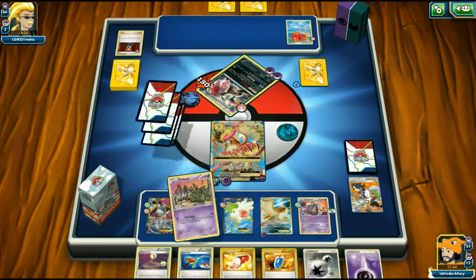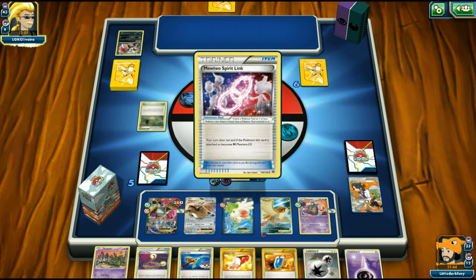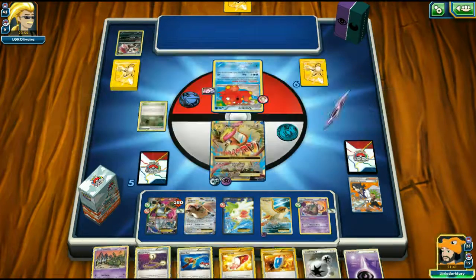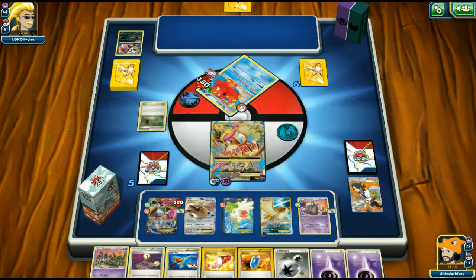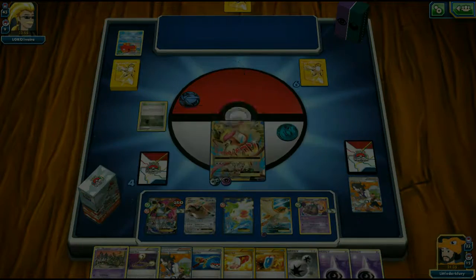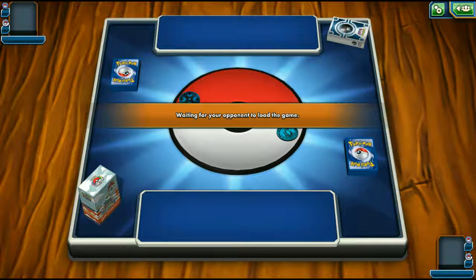We win game one — a quick one. We spin the wheel and get 10 coins plus 25 more. On to game two with the Pidgeot Garbodor deck.